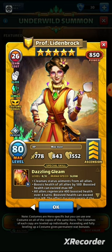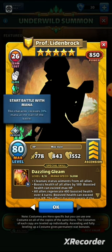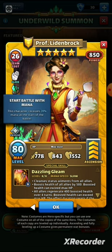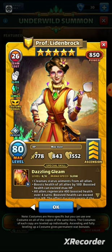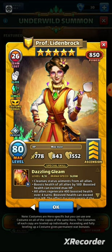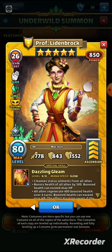Her passive is that she starts the battle with 20% mana, which gets her first turn off much quicker anyway. Stats wise: 778 attack — doesn't really matter because she's not dealing much damage; 843 defense; and 1552 health. Comparing to the original, there's really not much of a difference between the two at all.